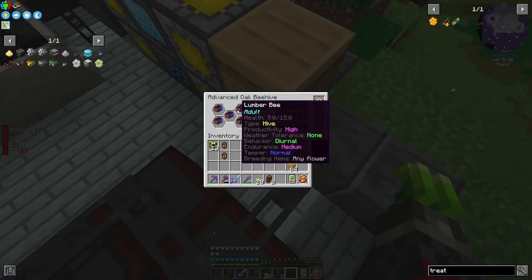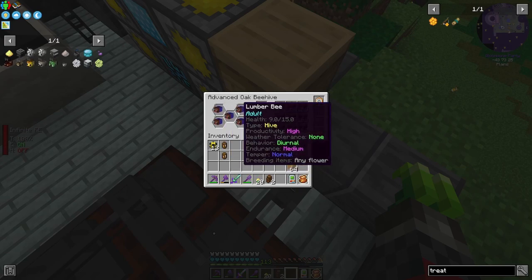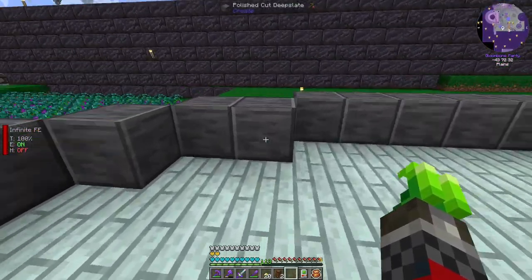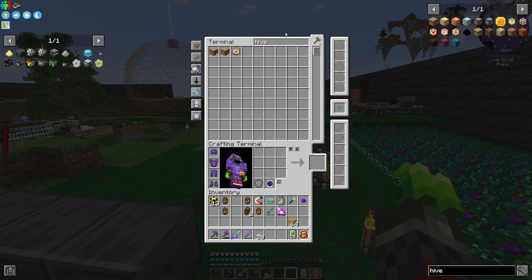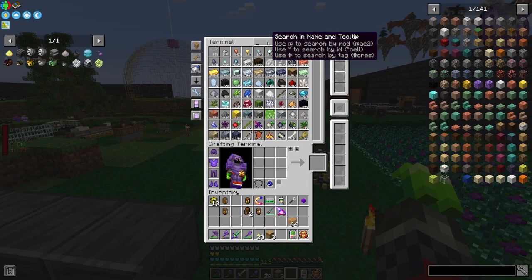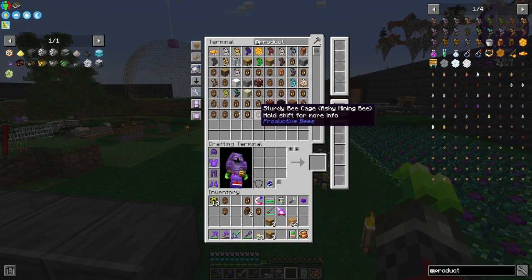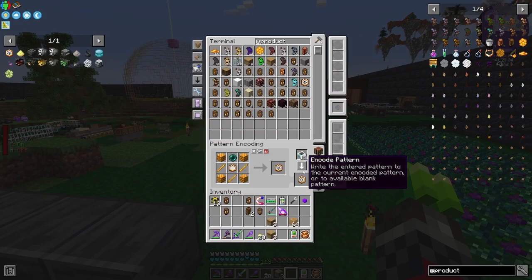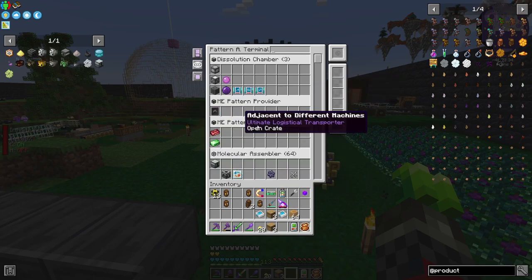How are these over here? Should I have high productivity? Almost all of them. That could be better. Now we have a sulfur bee, and that sulfur bee we need to put into a hive. How many hives do we want to set up? Let's set up three of them initially and configure this one. I'm doing craftable as well, and we should be able to craft at least some of the stuff we need.